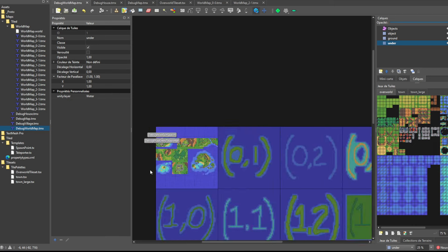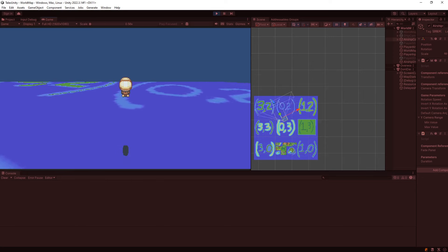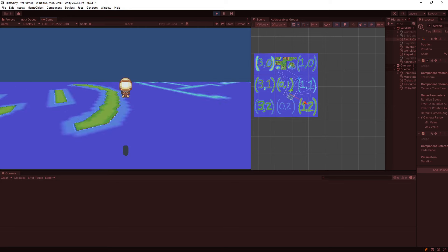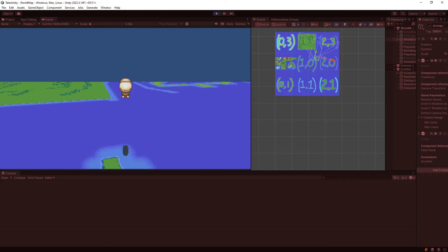Next, I worked on making a bigger sized world map. My map is made up of smaller chunks and I only display the sections that are around the player's current chunk. If you reach the sides of the map, you can see the chunks on the other side which are there to make the map seamless. If you cross the edge, you are looped back to the other side of the map.